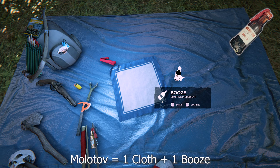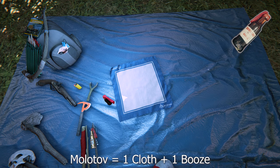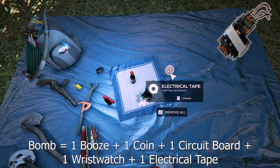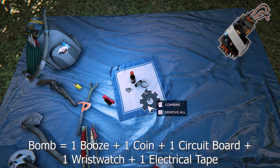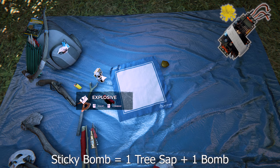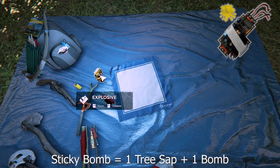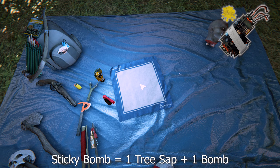To make a molotov it's one booze and one cloth — I believe you can hold 10 of these. To make a bomb it's one circuit board, one booze, one electrical tape, one wristwatch, and one coin. You can hold five of these. You can turn it into a sticky bomb by adding a piece of sap — sticky bombs share the same space with normal bombs so you can only carry five in total. Sticky bombs stick to the target when thrown, which can be much better for killing cannibals as cannibals will run away from normal bombs.